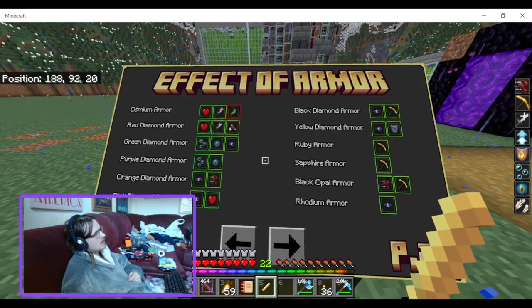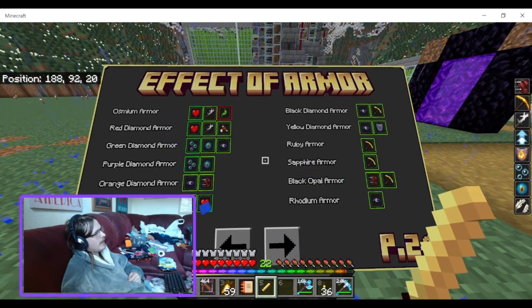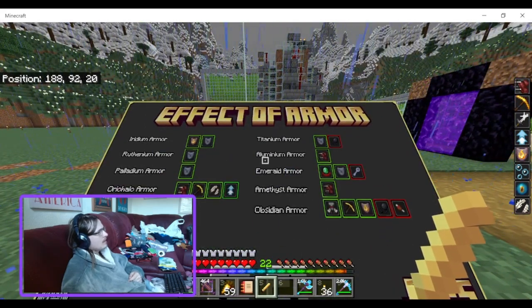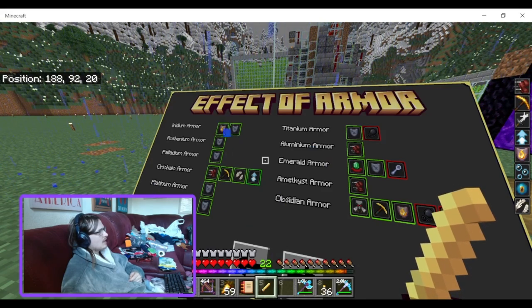Ruby gives you night vision. Sapphire gives you haste. Black opal gives you speed and haste. Iridium gives you fire resistance and resistance. Ruidium gives you resistance. Palladium gives you resistance.